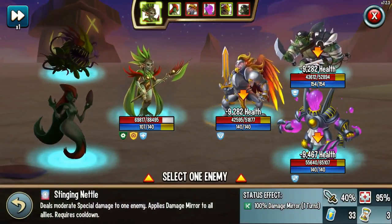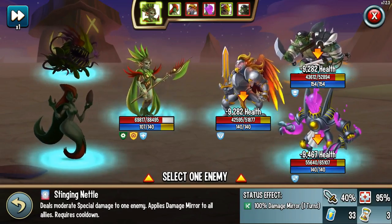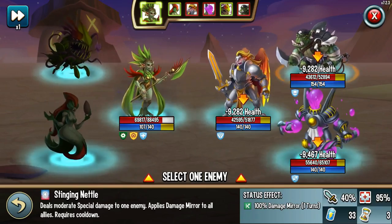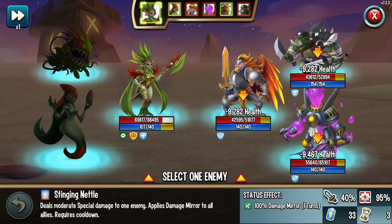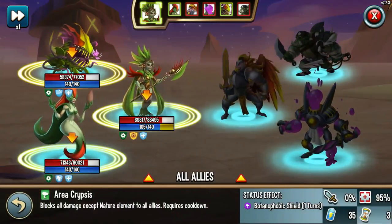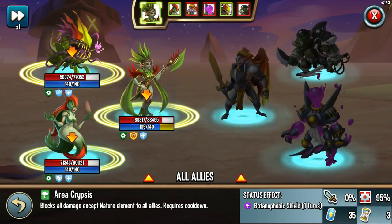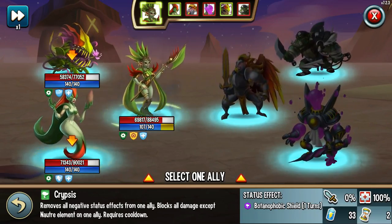Stinging Nettle: deals moderate special damage to one enemy, applies damage mirror to all allies. It's got a three-round cooldown. The damage mirror is kind of nice and it only lasts for one turn. Area Cryptus: blocks all damage except nature damage to all allies — yeah, keep that one. Three-round cooldown, that's fine. I don't have a problem with that one. The single-target version though — no.